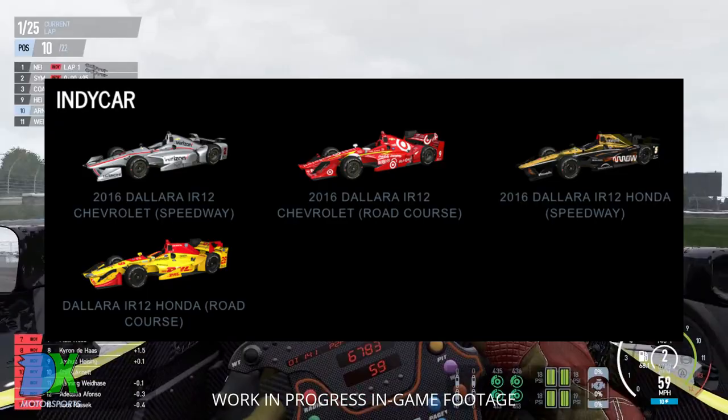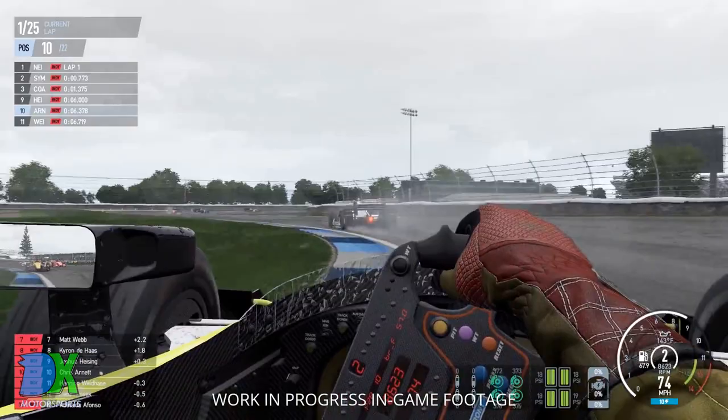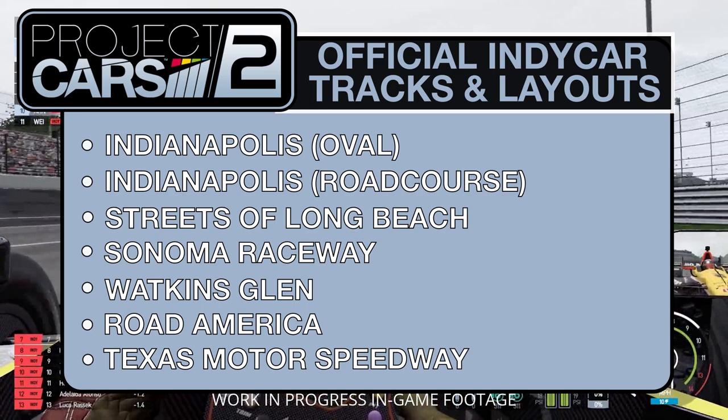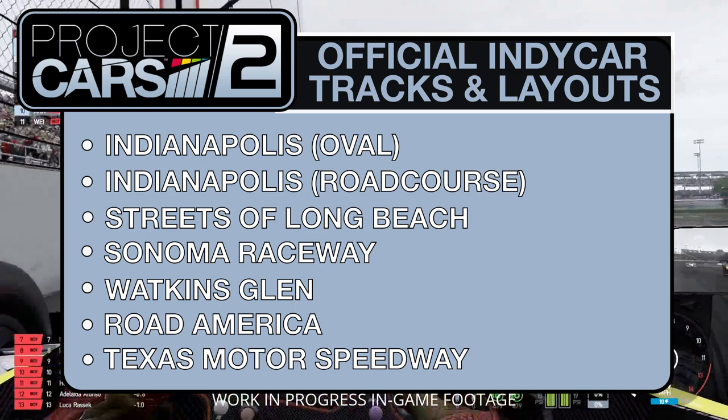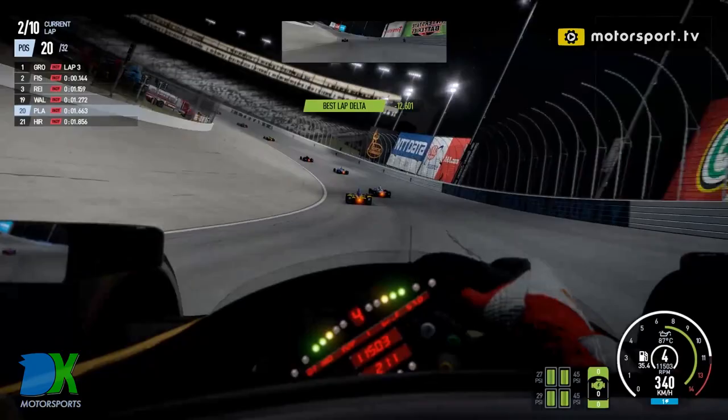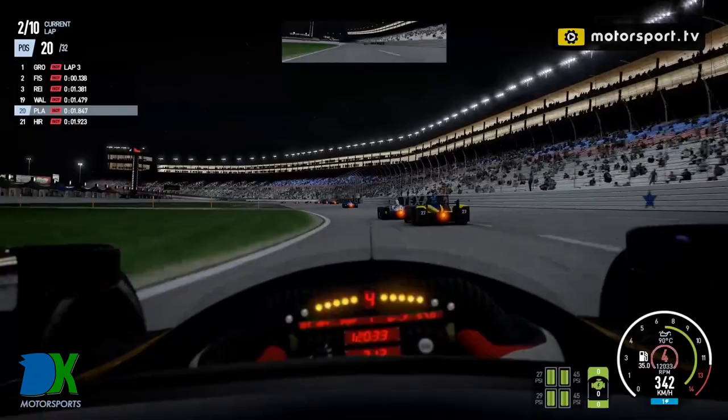They will also be including six current tracks from the IndyCar schedule: Indianapolis Motor Speedway, Long Beach, Sonoma, Watkins Glen, Road America, and a very welcome surprise — Texas Motor Speedway, which is the first time I'm seeing Texas Motor Speedway outside of a NASCAR game in a long time. It's going to be very exciting to simulate these six tracks, especially having more than Indianapolis as an oval with Texas Motor Speedway as well.